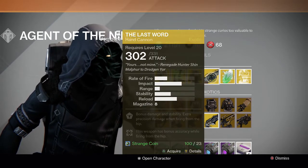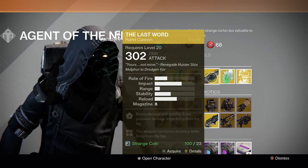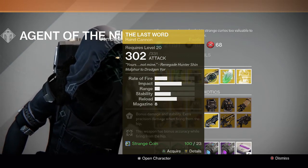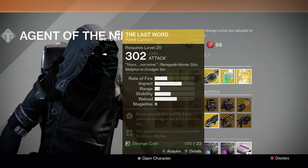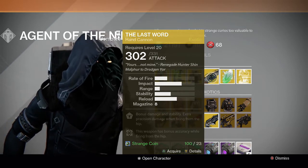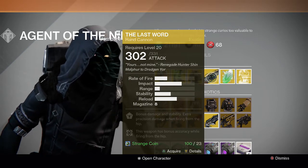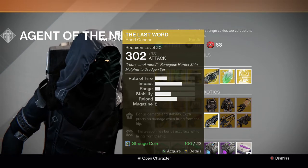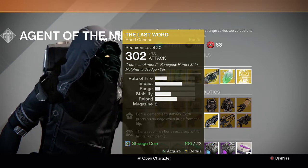For the gun we have The Last Word hand cannon. Bonus damage and stability, extra precision damage when firing from the hip, and this weapon has bonus accuracy while firing from the hip. Really good hand cannon. If you guys like playing Crucible a lot I recommend this 100%, especially with Trials of Osiris coming up in the new DLC House of Wolves in about a month. I'd recommend picking this up and trying it out to prepare for Crucible.